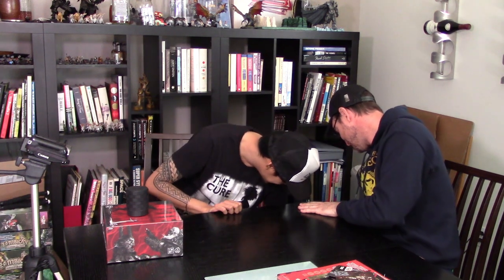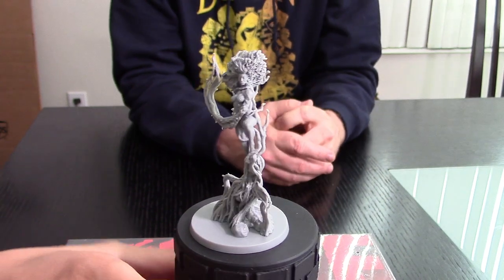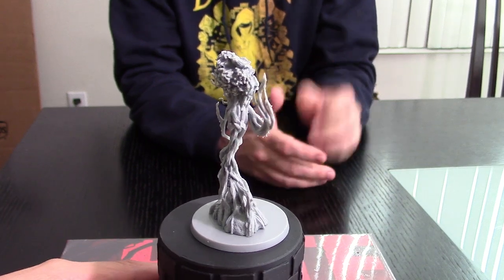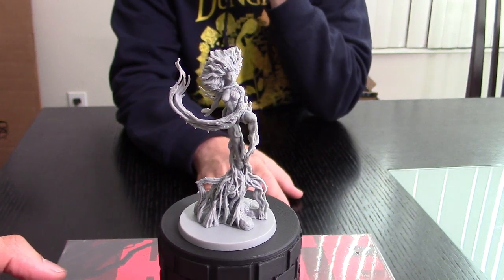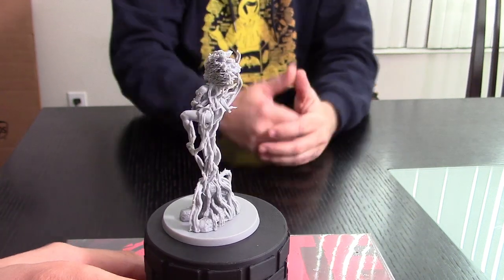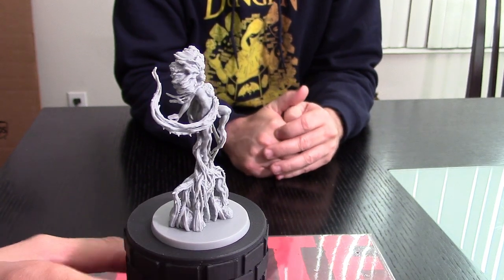All right, so that's Flaya the Scourge. Next up: give us the mother. This next model is Gaia, also called the Mother. Again, beautiful model. It's not as crazily detailed as Flaya the Scourge, but essentially it's a dryad kind of character, or a nymph. Her body is actually forming out of vines that are growing back into the ground. So it has this kind of in-transformation sort of effect to it, which is really stunning.